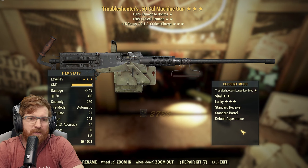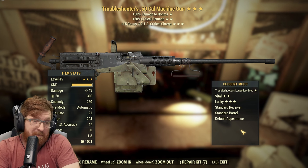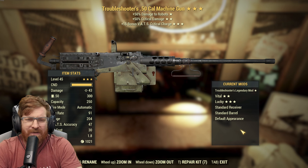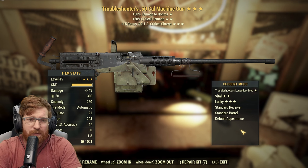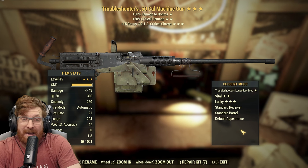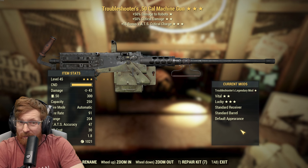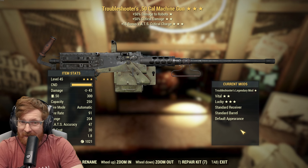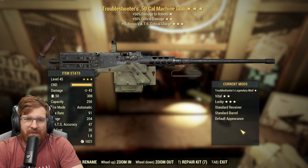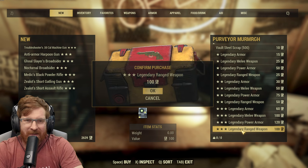A Troubleshooter's 50 cal — I'm not upset with that. I might actually keep that just as a piece because I don't think I have a 50-15 Troubleshooter's. I would absolutely love it to hit number seven, because that right there would be a critical every other shot as long as we have a luck of 25. Yeah, give that to me and then I'll go take out some robots in Watoga or something like that.